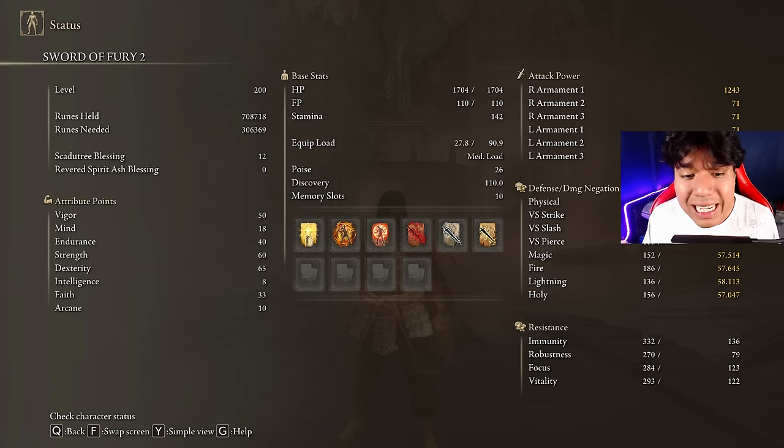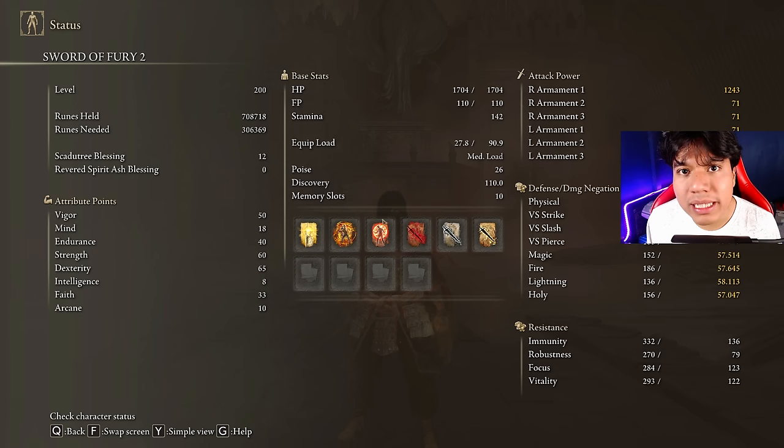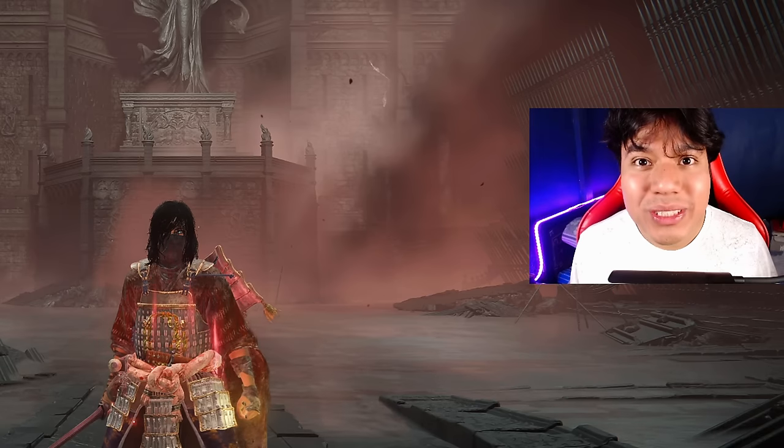To get max performance from this weapon we need 50 Vigor, 8 Mind, 40 Endurance, 40 Strength, 60 Dexterity, 33 Faith, and a minimum of 10 points in Arcane. Golden Vow, Howl of Shabriri, and Flame Grant Me Strength are going to be our main buffs. Howl of Shabriri will be really useful in base game scenarios, while Flame Grant Me Strength is a lot better in DLC scenarios because it will not make you take more damage. I strongly recommend pushing your Scadutree Blessing all the way up to level 20.